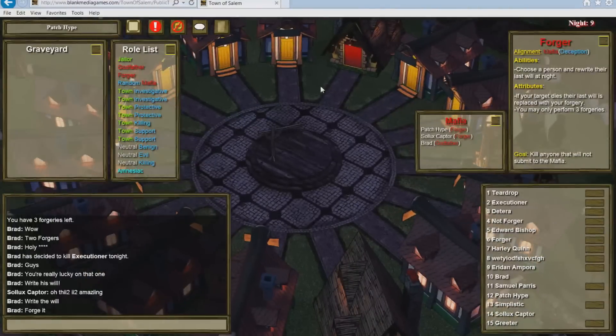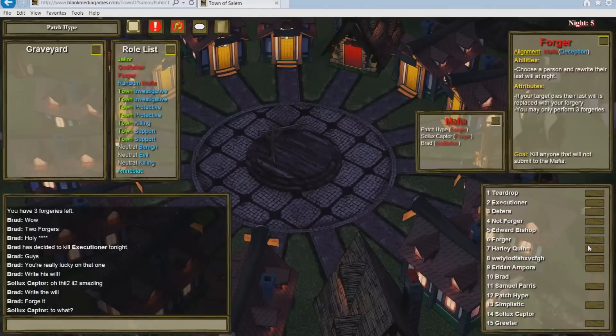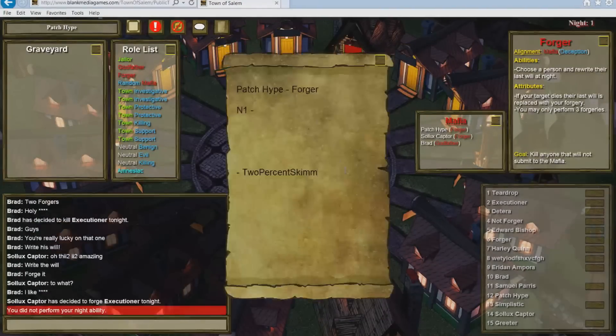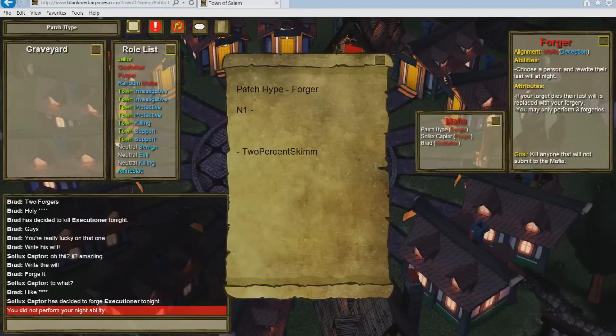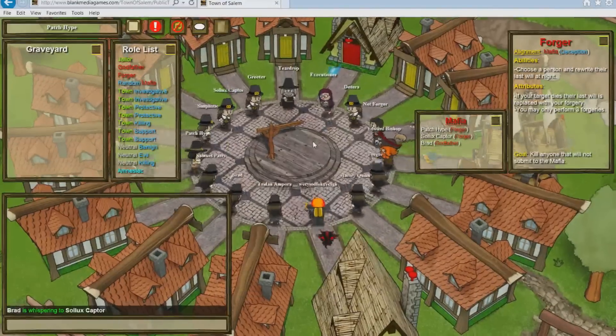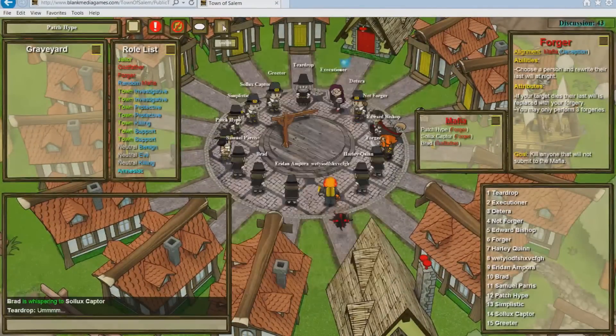Here's another tip: forge important roles like Mayor or Jailer to keep information from town. If possible, include misleading information. For example, if you're going to kill off the Jailer, forge the will with the correct name and correct role, but put fake claims in. This is going to totally confuse town and really put them off the map. The same thing works for Mayor or other roles like Investigator.